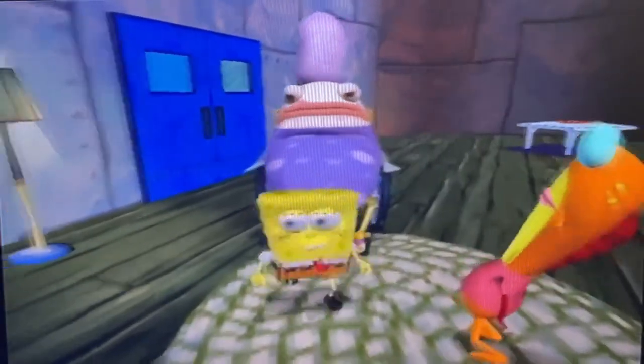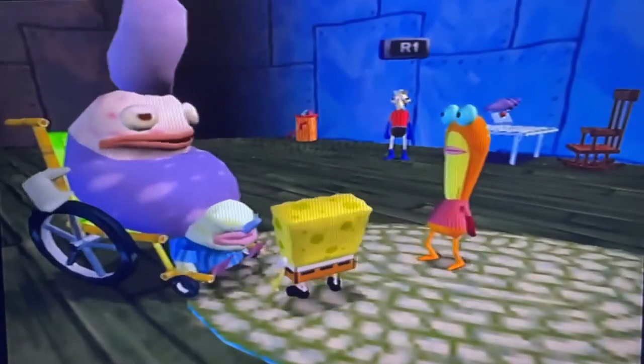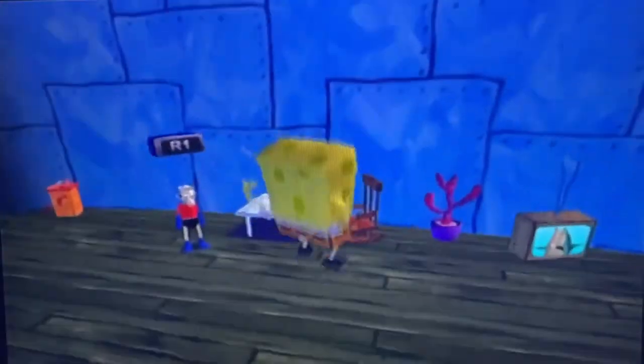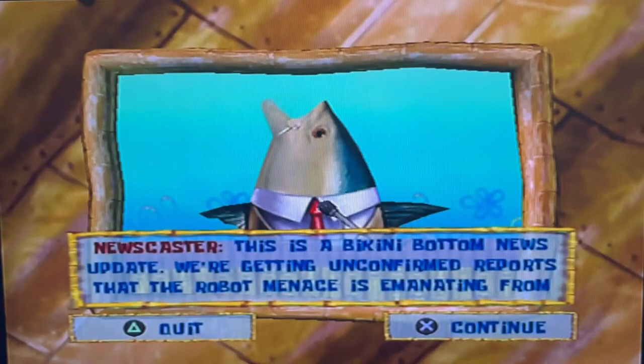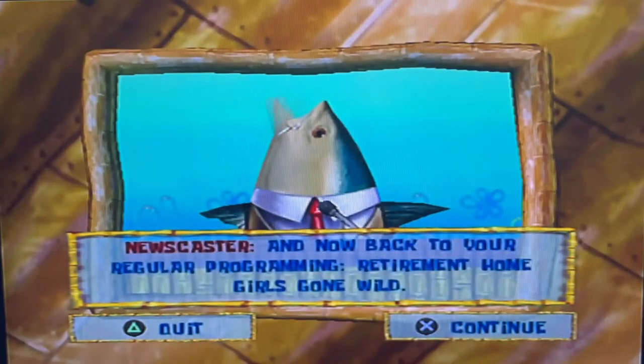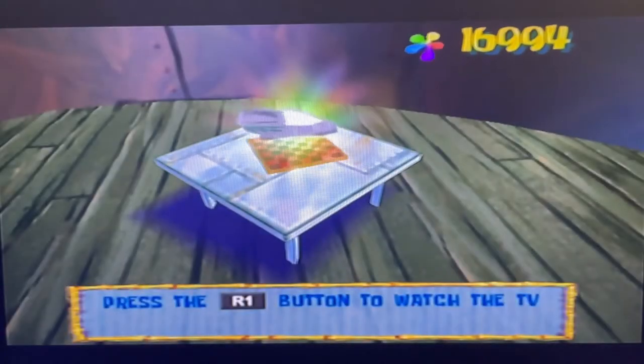You can play as three characters: SpongeBob, Patrick, and Sandy. Sandy can lasso enemies, fly and hover with her lasso, grab swinging hooks, chop, and karate kick in the air. Patrick can pick up and throw things like fruits, tikis, and robots, and has a belly thrust move similar to a spin attack. SpongeBob uses bubble moves: bubble spin, bubble bounce, bubble bash, cruise bubble, and bubble bowl — the last two unlocked after defeating the Robo Patrick and Robo Sandy boss fights.